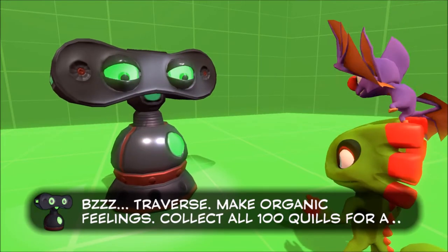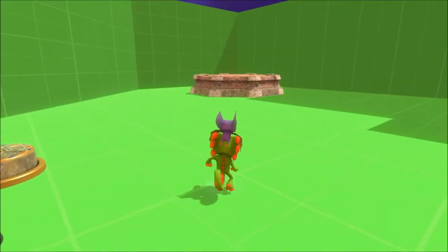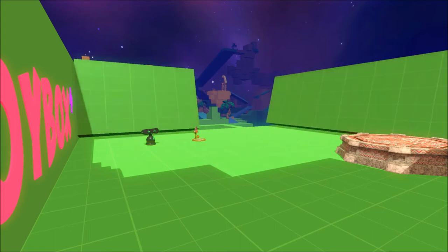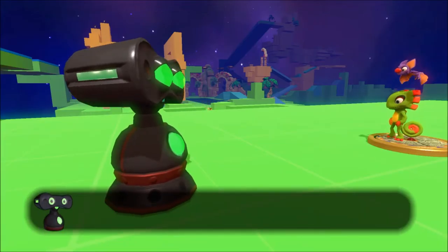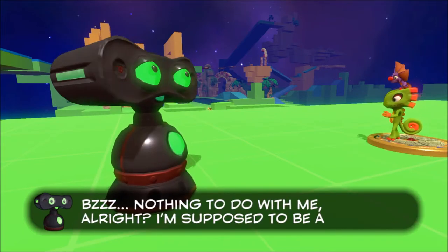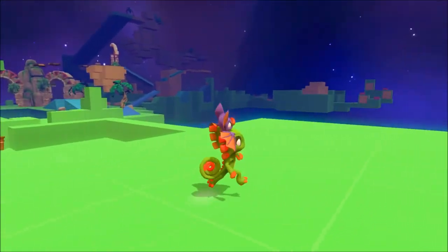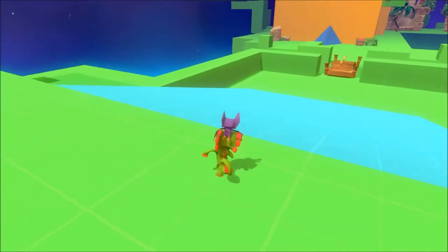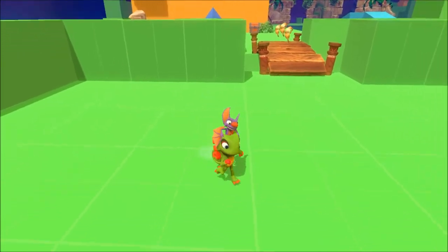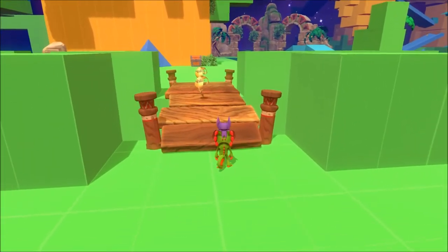Basically the final game. So I want to collect a hundred quills so I've got access to enter the world. The controls are: L stick to move, X to jump, double jump, and if you hold it you've got a weird floaty thing. L2 is like a roll — it slides on heels — and Square is your attack. This is on PS4 by the way.